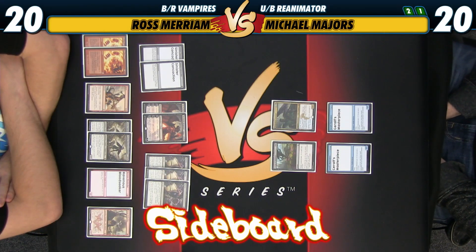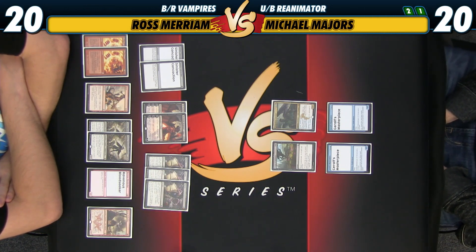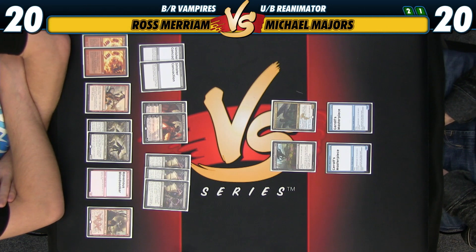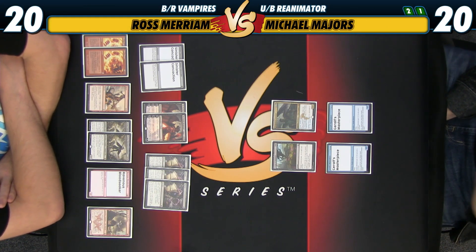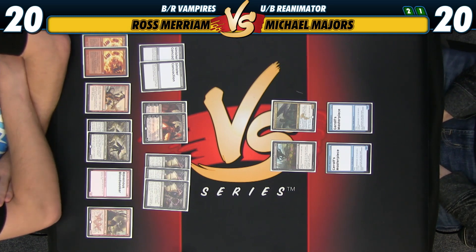Back here for sideboarding in our Red Black Vampires against Blue Black Reanimator, and it looks a little uneven. Although, given how lopsided the first two games were, I am not particularly surprised. From my side, I am bringing in better cards to match up and disrupt Michael's game plan.